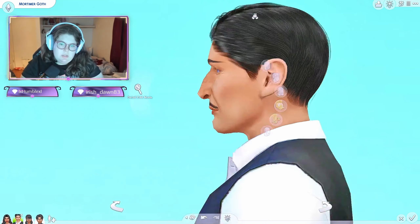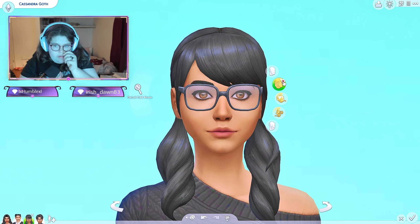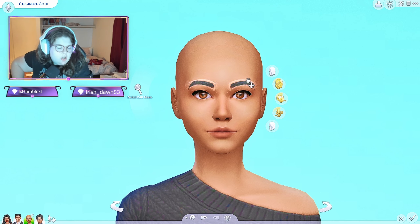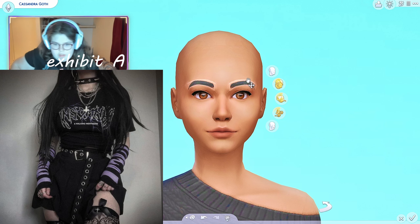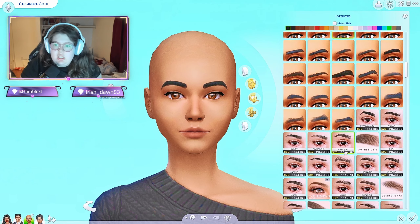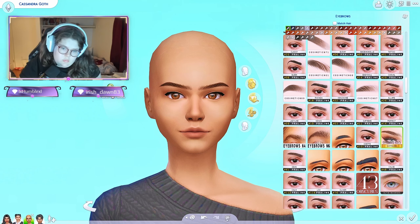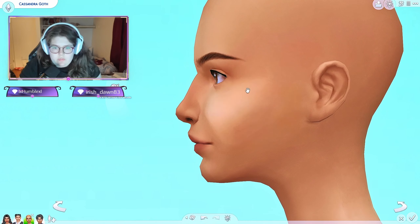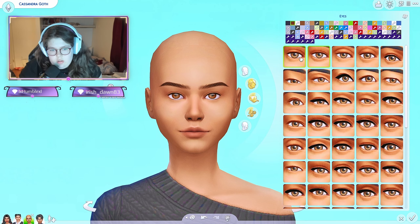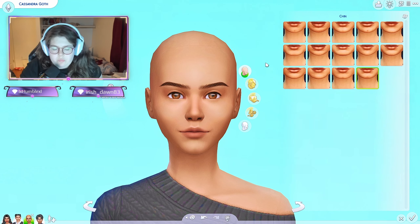Cassandra Goth is next. Every time I think of Cassandra Goth I think of like a goth teen - her last name is Goth, she's very goth, very emo, she likes Hot Topic. That's the type of vibe she gives me, but also very nerdy goth. I'm gonna arch her brows a little bit, and the bridge of her nose is perfectly fine. I'm going to change her eyes because I don't like the lashes, but I'll make her eyes still kind of doe-like. I'm gonna make her jaw a little bit bigger.